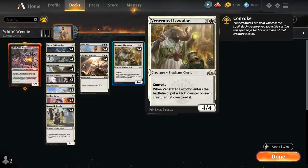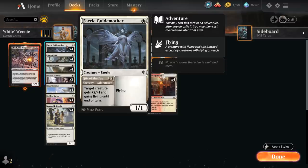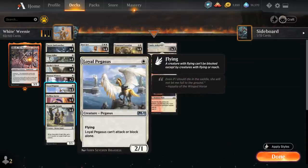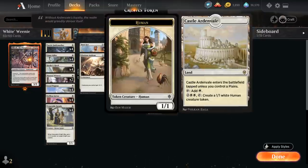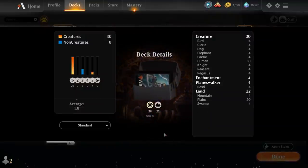Quickly going over all the 1-drops: we've got a full playset of Fairy Guidemother, a 1-mana 1/1 flyer that can also use the Adventure to give target creature +2/+1 and flying until end of turn. Giant Killer is another Adventure creature, a 1-mana 1/2 that can tap stuff for 1 and a white, or destroy target creature with power 4 or greater. Healer's Hawk is a 1-mana 1/1 flyer with lifelink. Hunted Witness is a 1-mana 1/1 that leaves behind a lifelinking token when it dies. Loyal Pegasus is a 1-mana 2/1 that can't attack or block alone. Selfless Savior from M21 is a 1-mana 1/1 Dog we can sacrifice to give another target creature indestructible until end of turn. And Venerable Knight is a 1-mana 2/1 that puts a +1/+1 counter on target Knight when it dies. The mana base has 2 copies of Castle Ardenvale as a mana sink, 12 Plains, 4 Godless Shrine and 4 Sacred Foundry.